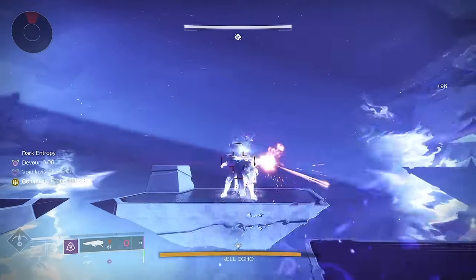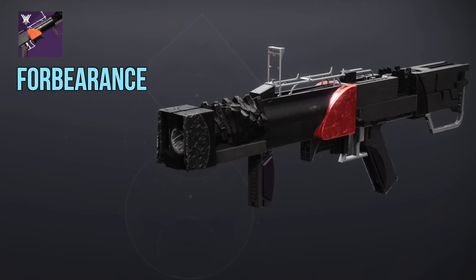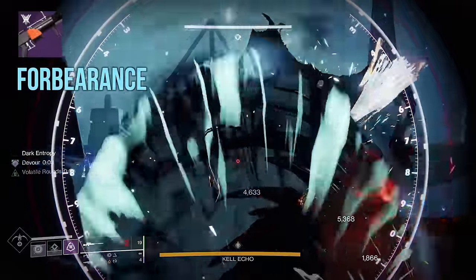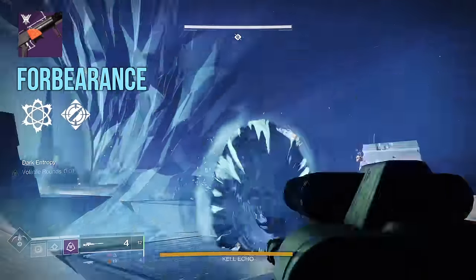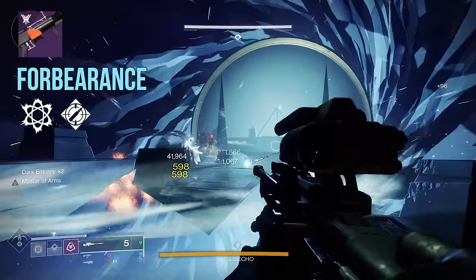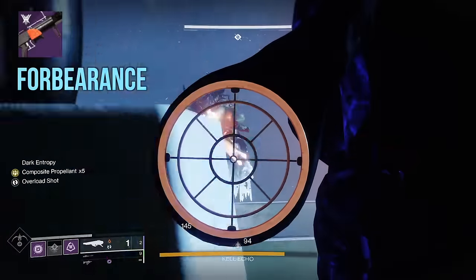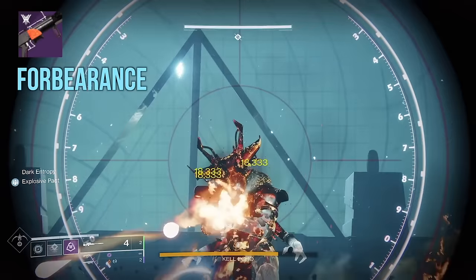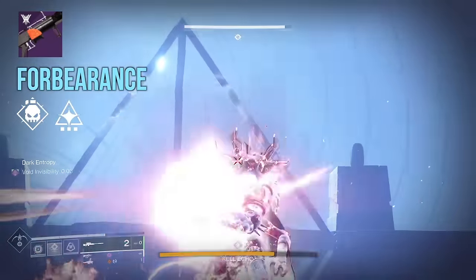At number seven, we've got Forbearance. We've already had this one craftable in the game, but it speaks to how influential this weapon has been. I don't think it's going to outdo its Witch Queen craftable counterpart, mainly because it doesn't have the Soul Drinker origin trait. It does still have Ambitious Assassin and Chain Reaction — still very good, and even after the nerfs it's going to be solid. This is a great option if you never owned Witch Queen. Also the Indomitable origin trait: Forbearance's arc damage kills contribute grenade energy, so you can stack that with Demolitionist and then Wellspring — three layers of grenade regen for a single kill. Warlocks with Fallen Sunstar could definitely make use of that.